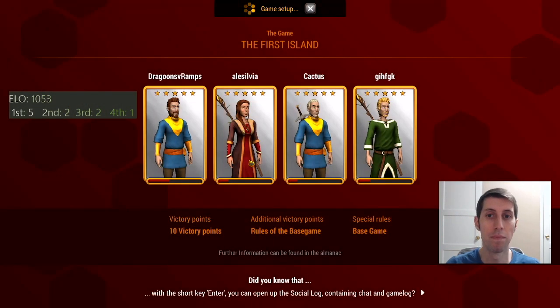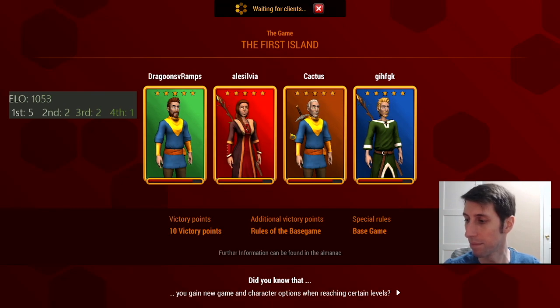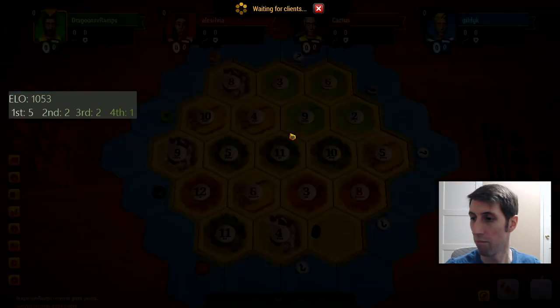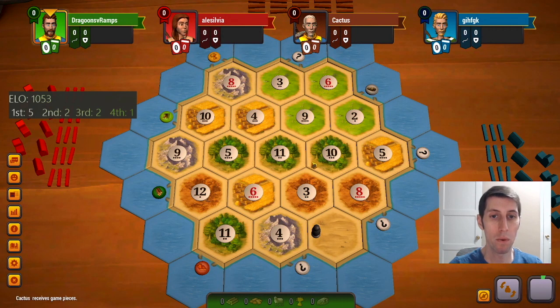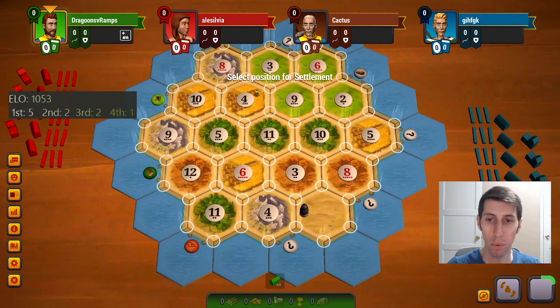Game 11. Will we break into the platinums? Let's find out. We placed first — interesting. I like this 10-9-5; it has some value. And a wheat port as well, which is obviously very good.